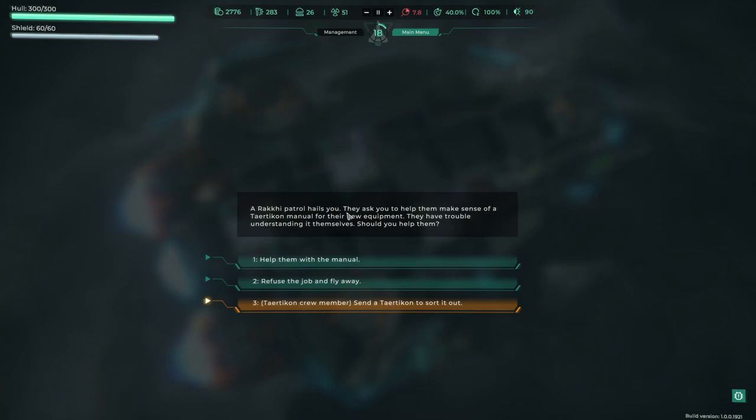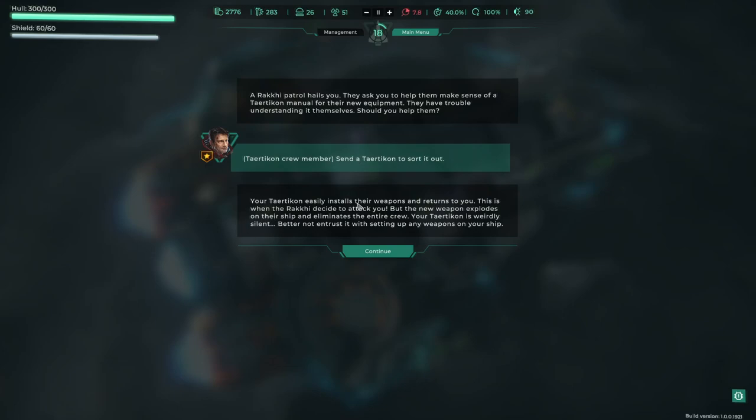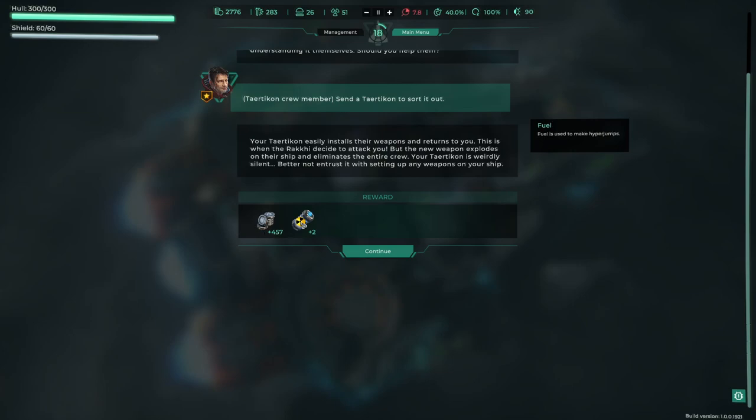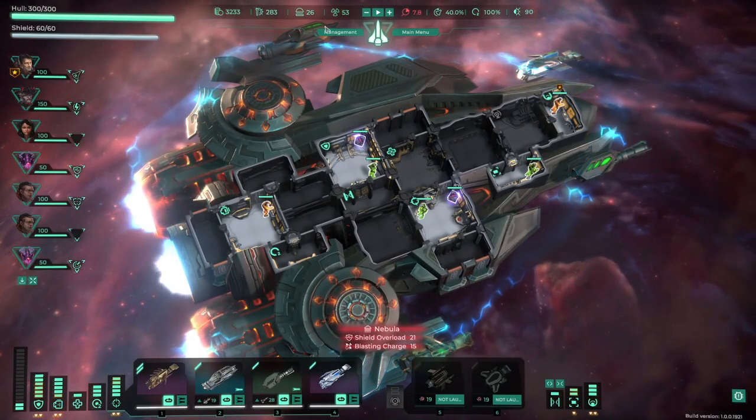A talking patrol hails you — they ask you for help understanding a manual for their new equipment. Send the crew member over to sort it out. They install the weapon and return to you. This is when the Reiki decides to attack, but the new weapon explodes on their ship and eliminates the entire crew — so it is weirdly silent. Well, that was pretty good — we just got a load of cash for nothing. I thought we were about to get attacked then, but yeah, nothing.